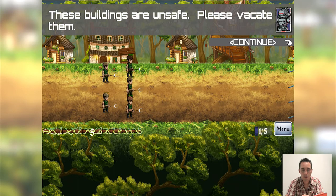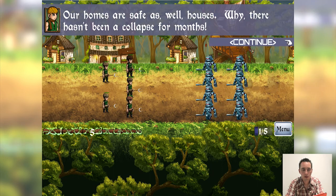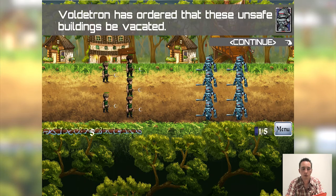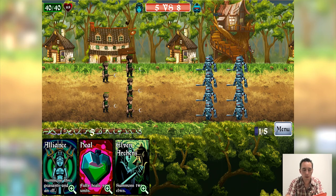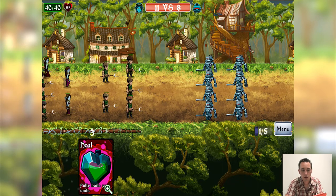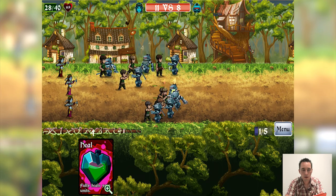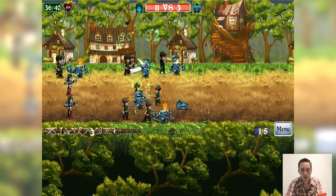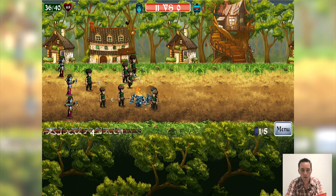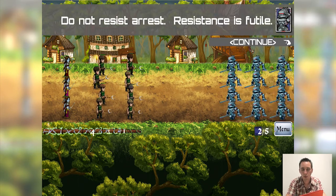Now we're in the game. The robots say, 'These buildings are unsafe, please vacate them.' The villagers reply, 'Our homes are safe as houses — why there hasn't been a collapse for months.' We play elven archers, then alliance. We watch health: 20, 16, 12 — heal. We get a star displayed above the magic wand; we have one star because we beat one wave without losing anybody.